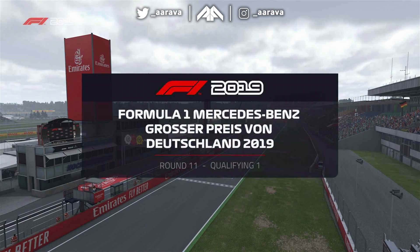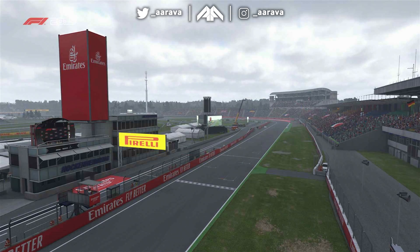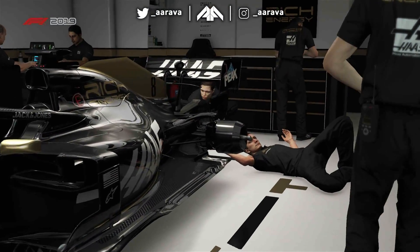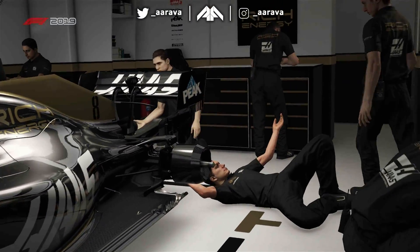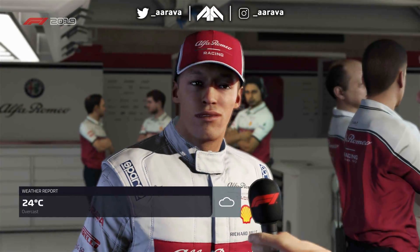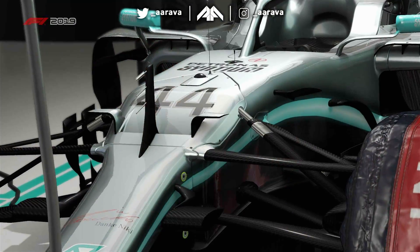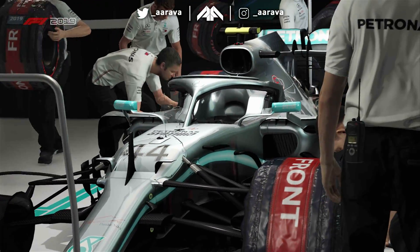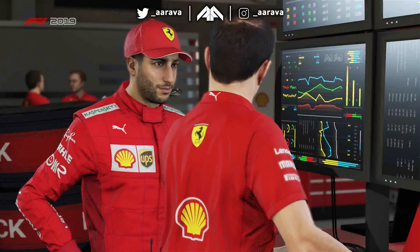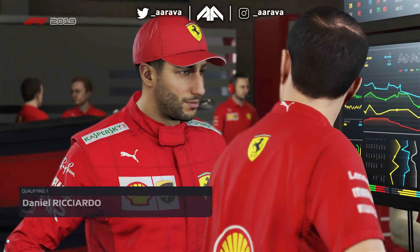Welcome to Germany for today's qualifying session at the famous Hockenheim Ring. The pit lane lights will turn green in the next minute or two to signify the start of qualifying. This is a track that tends to ask quite a lot of the tyres, both front and rear. Tyre wear is always something you have to consider, and finding a good car balance that suits the circuit will help prolong the life of the tyre. Some circuits, such as this one, are more challenging than others.